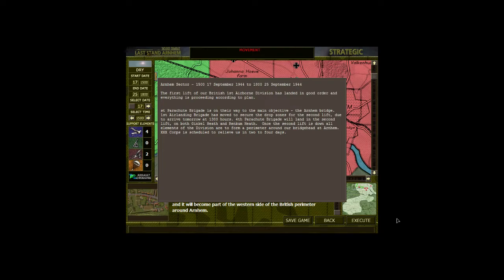That's the situation. This is our written briefing. The first lift of the British 1st Airborne Division has landed in good order and everything is proceeding according to plan. 1st Parachute Brigade is on their way to the main objective, the Arnhem Bridge. 1st Air Landing has moved to secure the drop zones for the 2nd Lift, due tomorrow at 1300 hours. The 4th Parachute will land in the 2nd Lift on Ginkle and Renkum Heath. Once the 2nd Lift has landed, all elements of the division will form a perimeter around Arnhem. 30 Corps — the English armored unit — is scheduled to relieve us in two to four days.